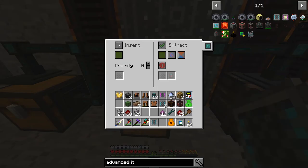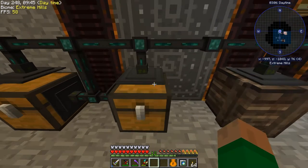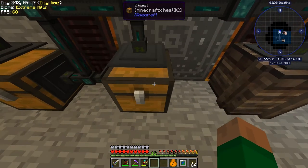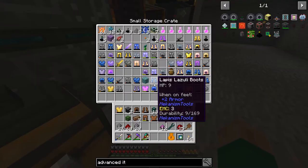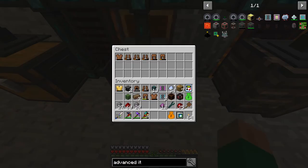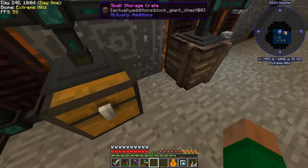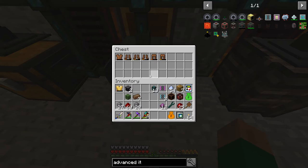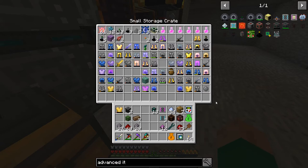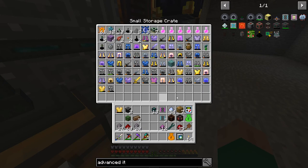We're going to put the filter in and insert on green. And this should now be pulling — yep, we're pulling the leather armor out. Because this chest is set to both insert and extract, if I stick more leather armor in here it will all end up in this chest eventually. Just flashed out and there it is. That filter is working for leather armor.